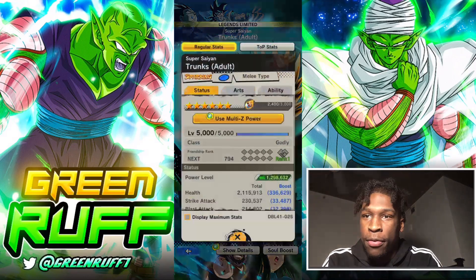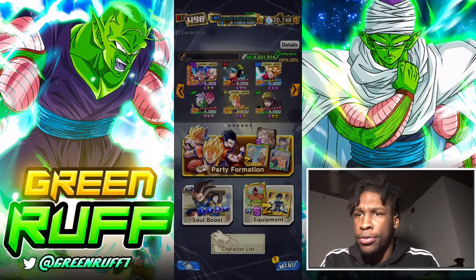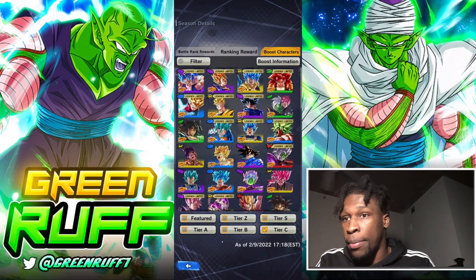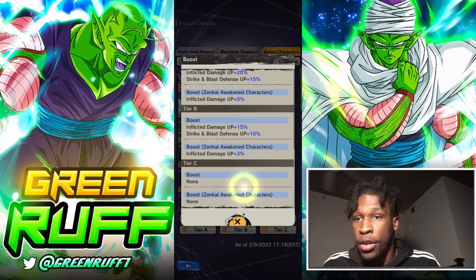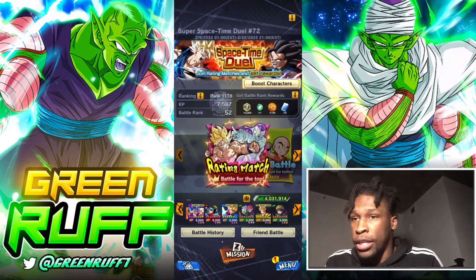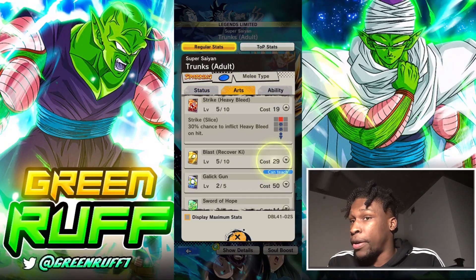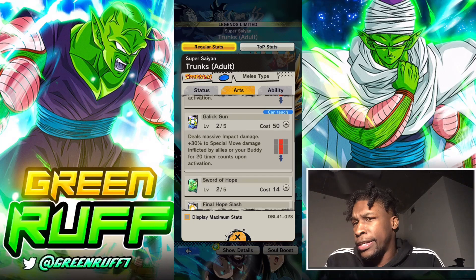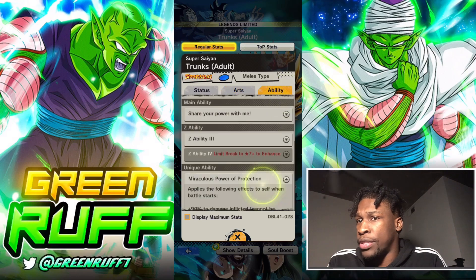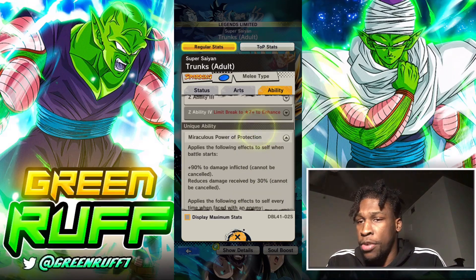We're revisiting Sword of Hope Trunks at six stars. We're revisiting them because they're in C tier — this is their first time without any boost, so this is their original damage and original defense: no 15% defense or 20% damage inflicted. I'm really curious about Sword of Hope Trunks because a lot of people were saying he's gonna fall off more compared to Goku Vegeta. I just don't think he's gonna fall off as much, but we're gonna see.